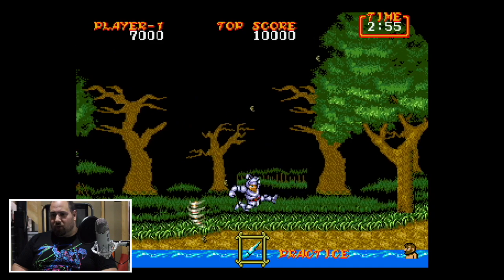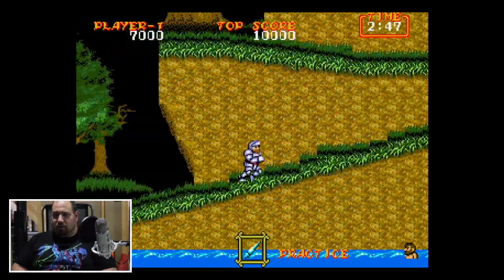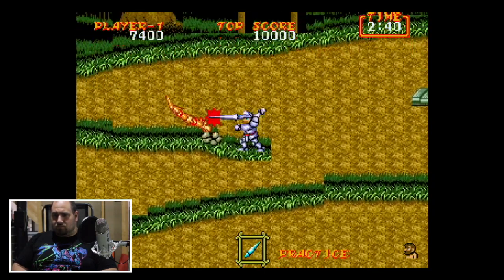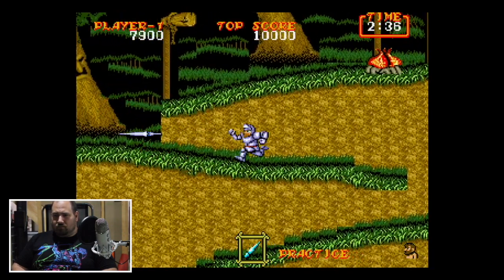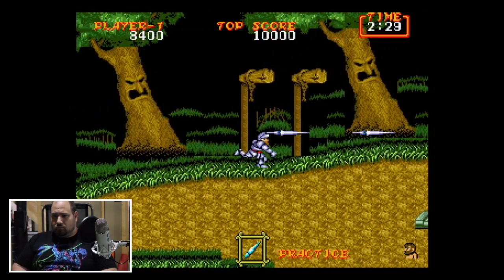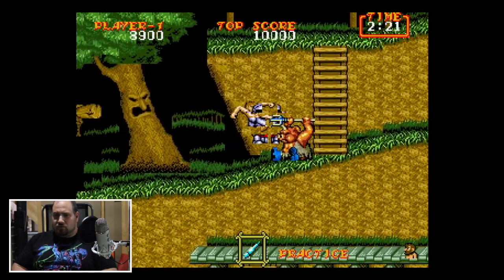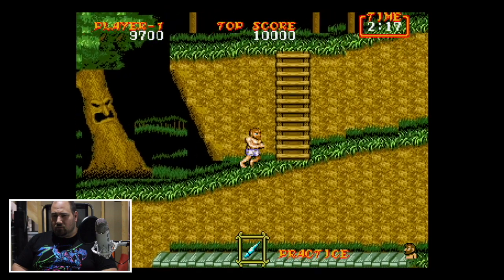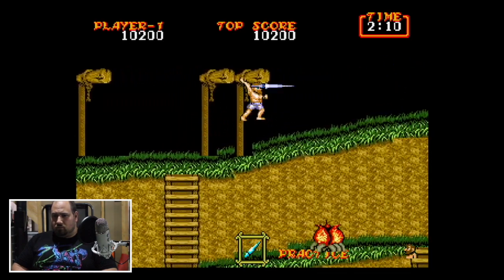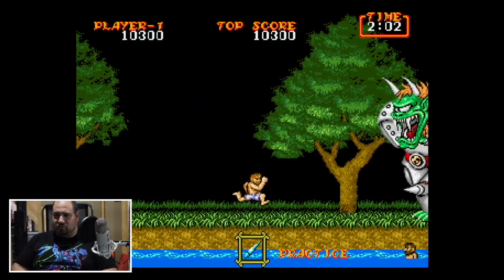Okay, this part here you just want to run through. You don't want to stop — you've got the wind blowing and slowing you down, so you just want to get through as quick as you can. Made it through. That chest there is a fake one I believe. Arthur's jump is also a little tough to control — you've got to commit to it. Once he starts moving in the air there's no going back.